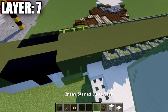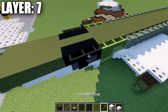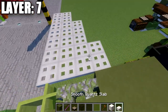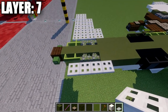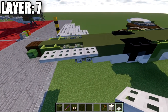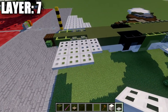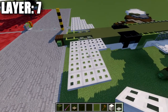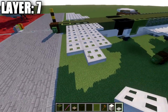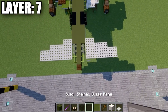Place 19 mossy cobblestone walls going back, then three green stained glass panes and three black stained glass panes. Then place four iron trapdoors along the side, another row of four, and then continue with the remaining rows of three, two pattern to complete the horizontal stabilizers.